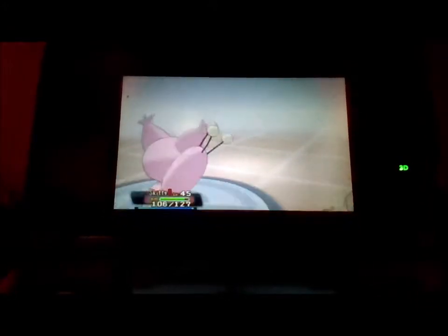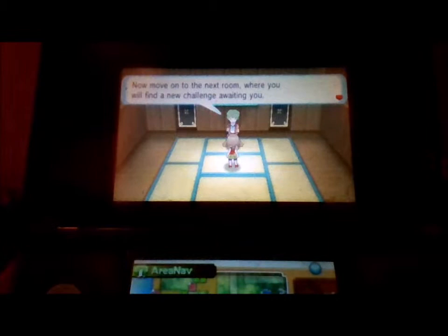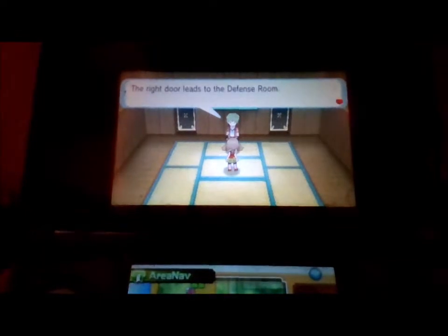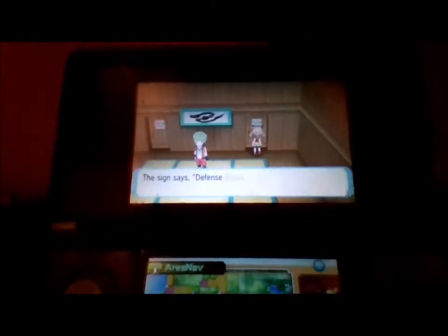Oh nice, Swabaloo. That was a magnificent battle. We're not going to be able to use Swabaloo since — okay, this guy is interrupting me. Now move on to the next room where you will find a new challenge. The left is a zero reduction room; the right door leads to the defense room. I have no idea what the zero reduction room is, but it might be dangerous, so I'm going to go to the defense room.